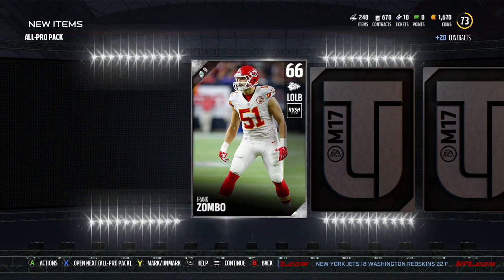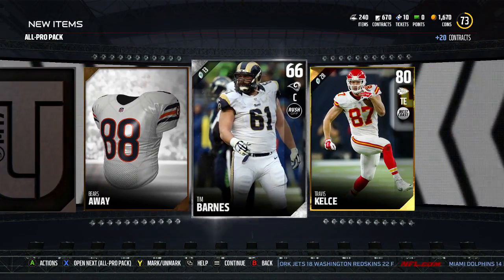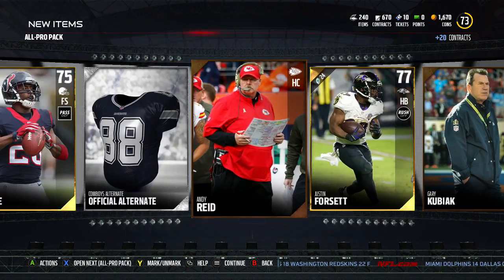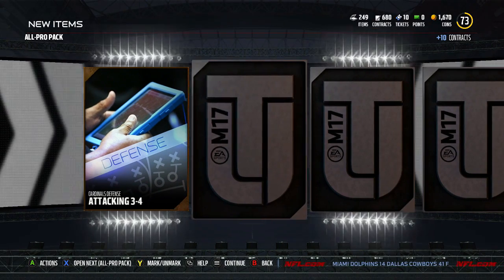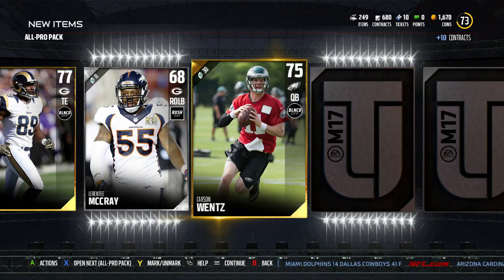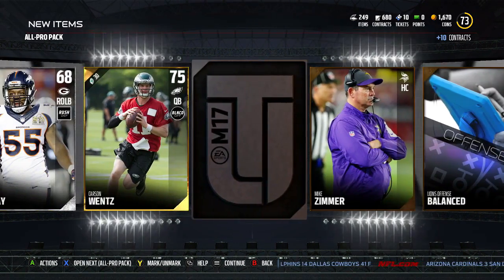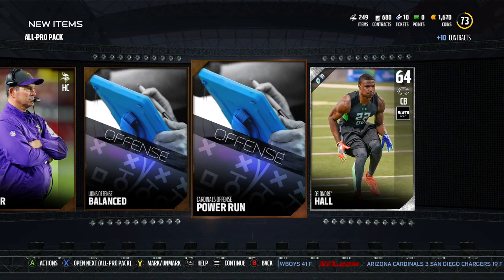Alright, all pro packs are now here. What are we going to get? We got a Raheem Moore, Travis Kelce — he was a bomb card last year — Justin Forsett, Cowboys alternate — you know where that's going, trash — Jarrett Cook, Carson Wentz, Sheldon Richardson. Power Run. I might have to check out the Cardinals playbook.